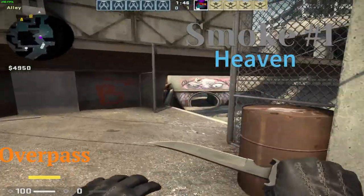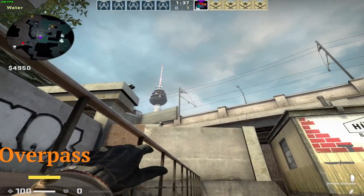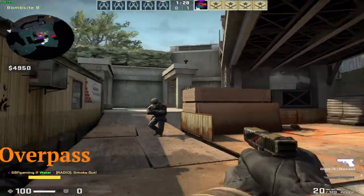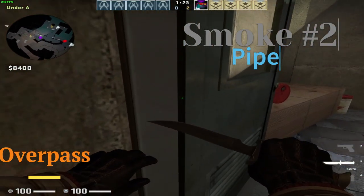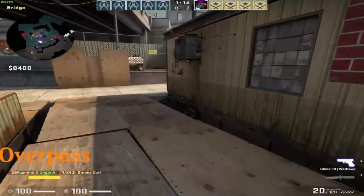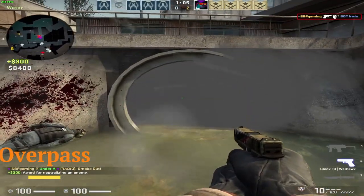Now we move on to Overpass. If you want to smoke heaven as a terrorist, you just go to this sign, align yourself like this, point there, and just throw. Pretty easy smoke. One useful smoke if you are CT: if you want to smoke pipe early in the round, align yourself like this on this door, aim at this block right here at around the fourth floor, and just throw. That will perfectly land in pipe if done correctly.